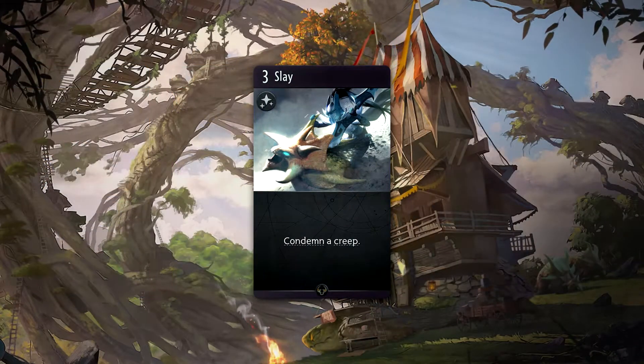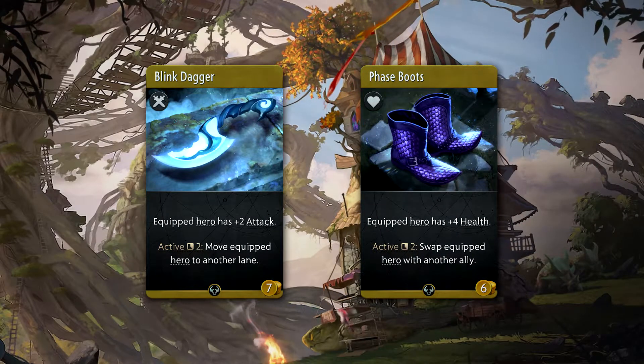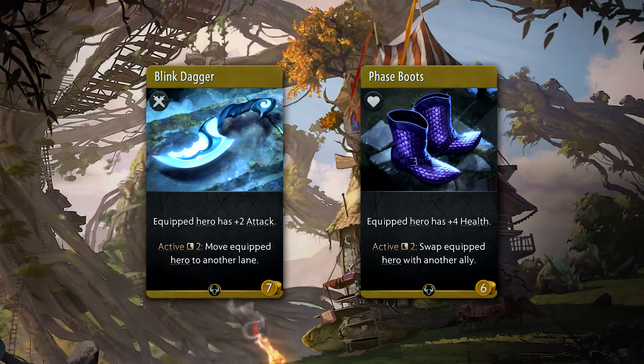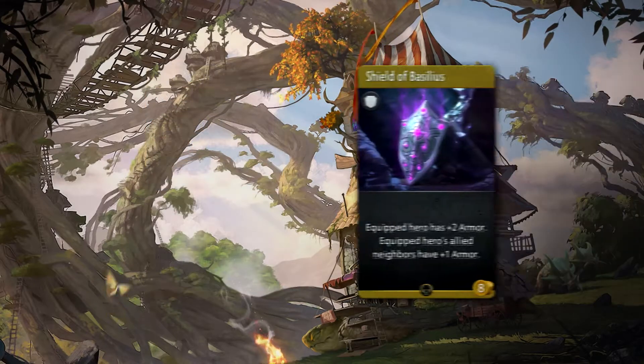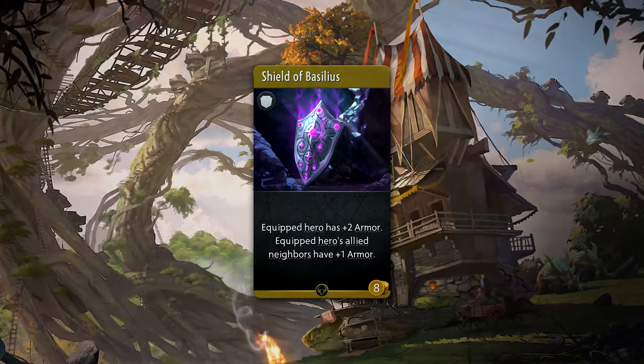Even Ogre Magi's Ignite and Black's Slay can also prove to be problematic. Items. Blink Dagger and Phase Boots provide a lot of mobility for a hero that relies so much on positioning to be the most effective. The last thing you want is to be stranded in a lane without being able to take advantage of what makes Treant great. Also getting more armor for your neighboring buddies can be hilarious with Shield of Basilius, although definitely not needed.